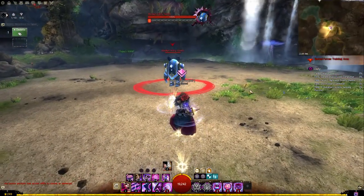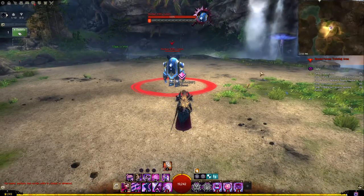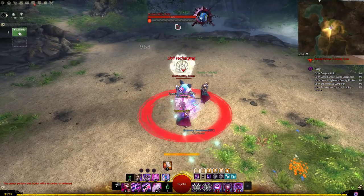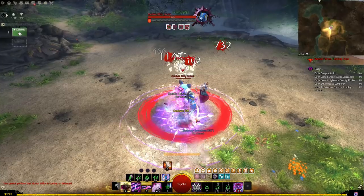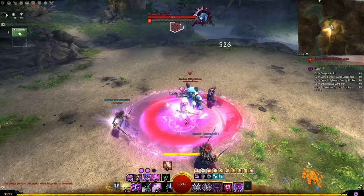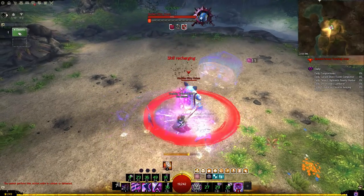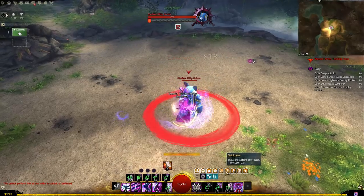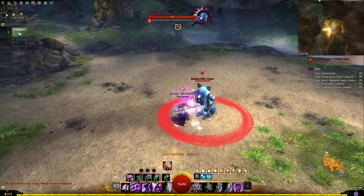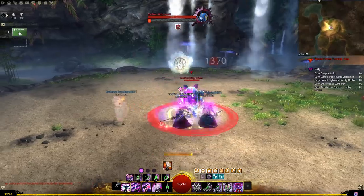Now doing it very quickly to see the boon uptime: sword 3, swap weapons, sword 5, immediately into continuum split, blow everything, sword 5 immediately after, wait for cooldown, at about 2 seconds blow wells, swap weapons, shield 5, inspiration. You can see we've got about 33 seconds of alacrity and 20 seconds of quickness — but those were at 35 and 25 respectively at peak. Then we go into our normal rotation with sword 5, etc.